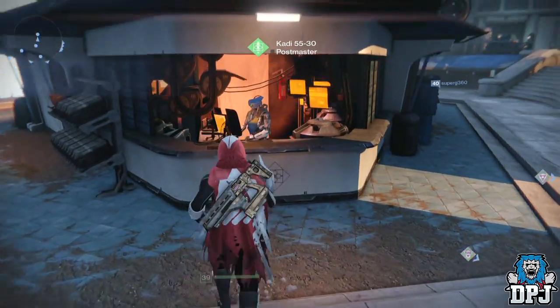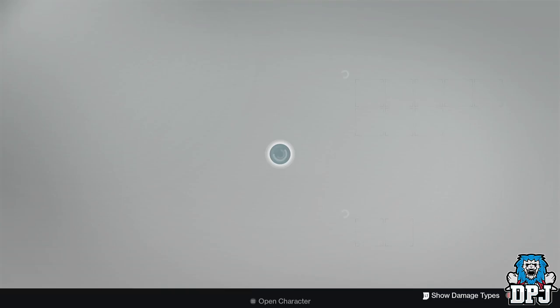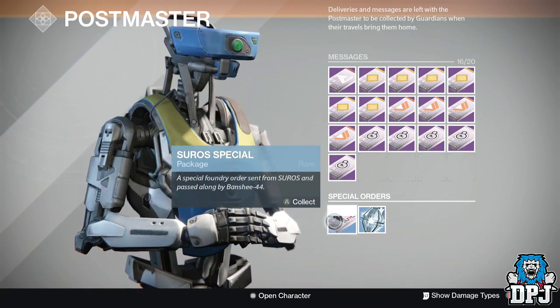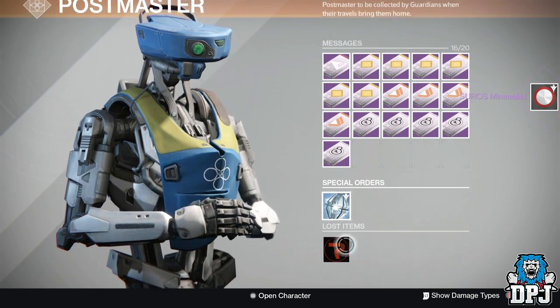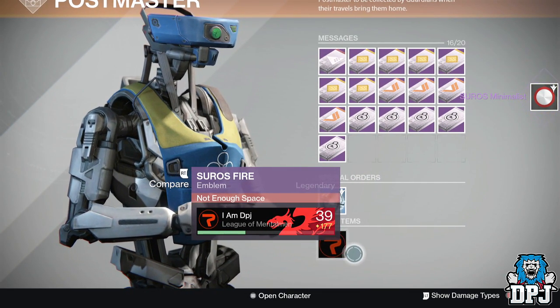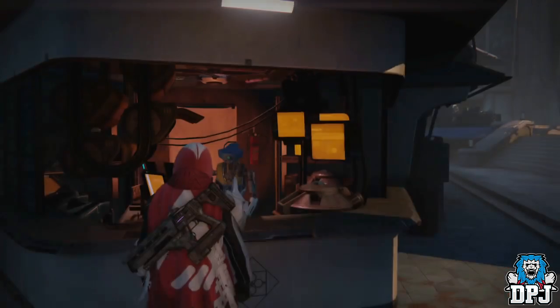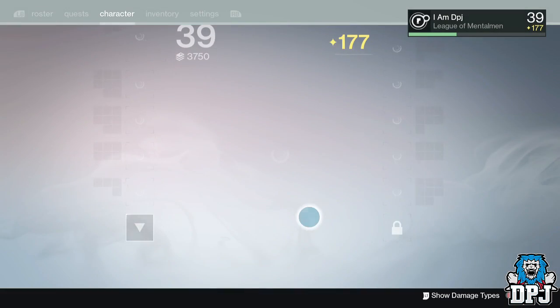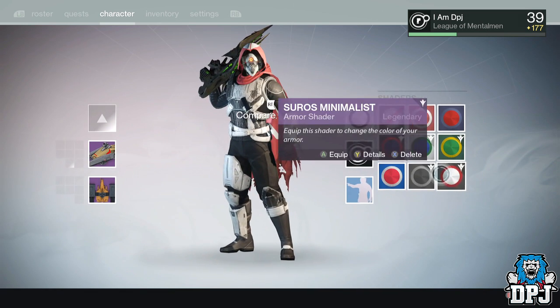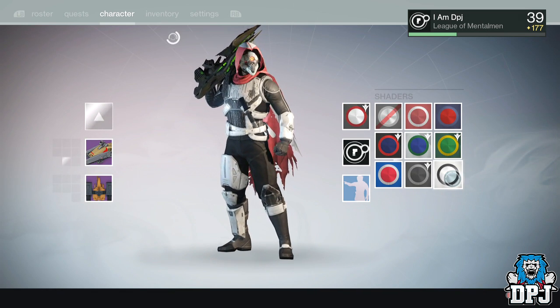What's going on guys, it's your boy DPJ here today with another Destiny video. Since the release of the Taken King this morning, I have had a billion and one questions and comments from people asking and telling me that they pre-ordered the Taken King and with it they got the Suros Arsenal Pack — they have received their emblem and shader but have yet to receive the three weapons they are supposed to get.